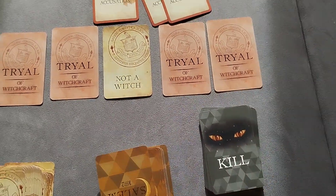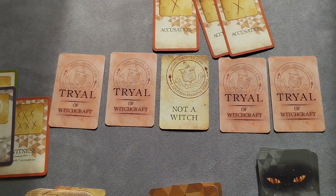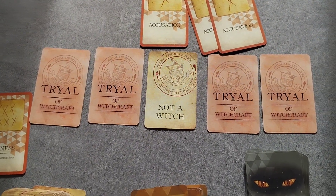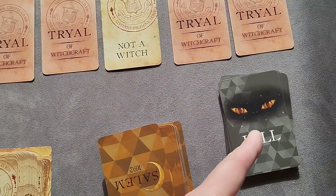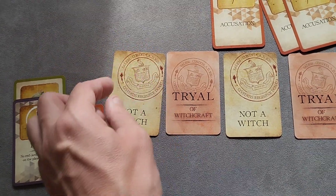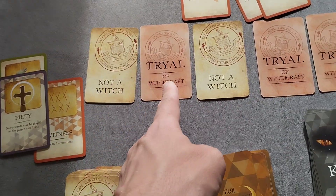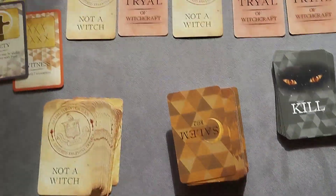Before a card is revealed, everybody is asked: do you want to try and recuse yourself and prove your innocence? If you choose to prove your innocence, you're basically giving up a card. In my first game, in the first night phase, I was actually targeted, so I chose to say 'No, look, I am innocent,' and proved it. It's quite nice revealing these — you go 'ooh, could it say witch?' And that's how it keeps going.